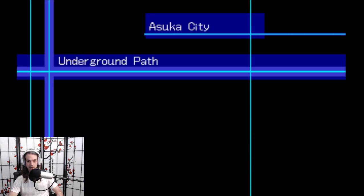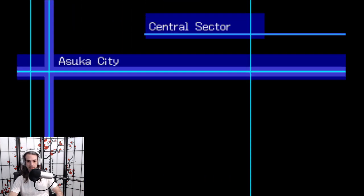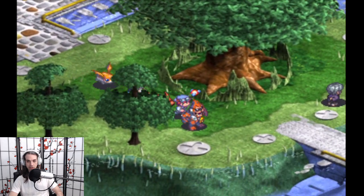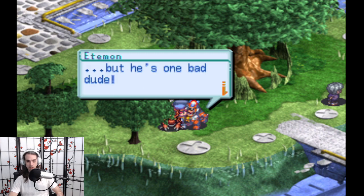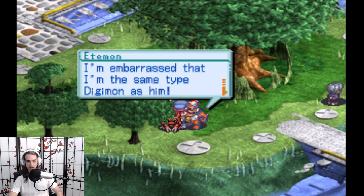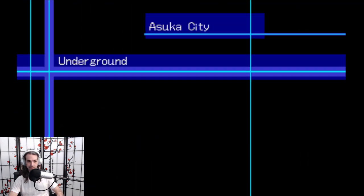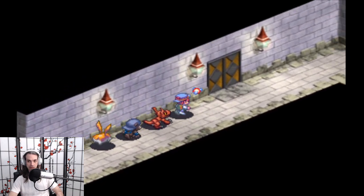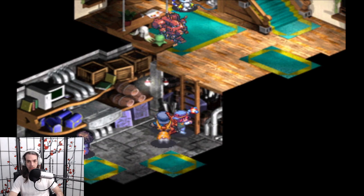We're going to come down this way and through the underground path to go find us an Eitemon, standing over here by the tree. He says: 'I heard Sapikmon ran towards the Divermon Lake, but he's one bad dude. I'm embarrassed that I'm the same type of Digimon as him.' You're embarrassed, huh? Me too. Sapikmon is actually cool and helpful — and not a pain in our tuchus.